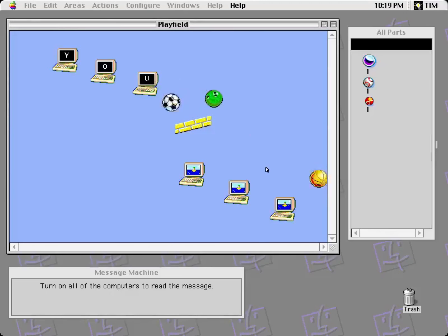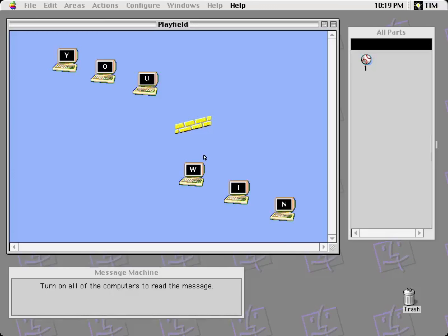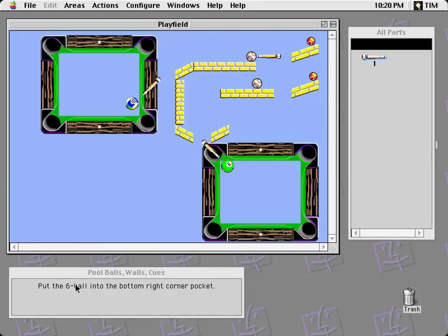Message machine. Turn on all computers to read the message. I wonder what it says. I don't even need to use all these — I can just do this. You win. Wait, why did that happen? The pinball made it all the way over. So I don't even need that either. Minimalism. I don't know what you could do with the computer other than have it just as a goal object — it doesn't seem like it would interact with anything else.